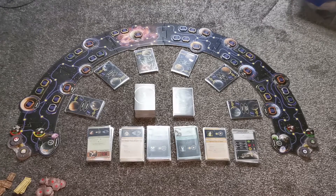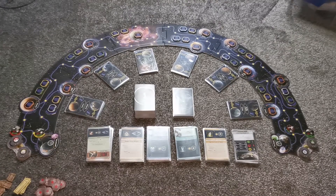Shuffle and position all encounter decks next to their corresponding tiles, with the nav points and data bank decks in the center.